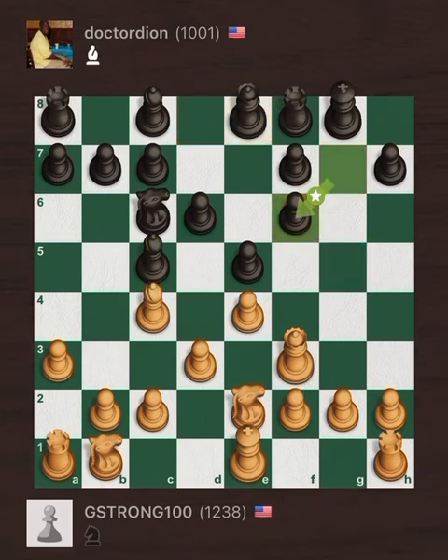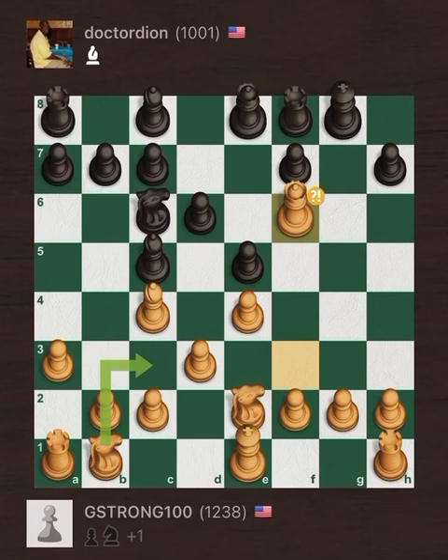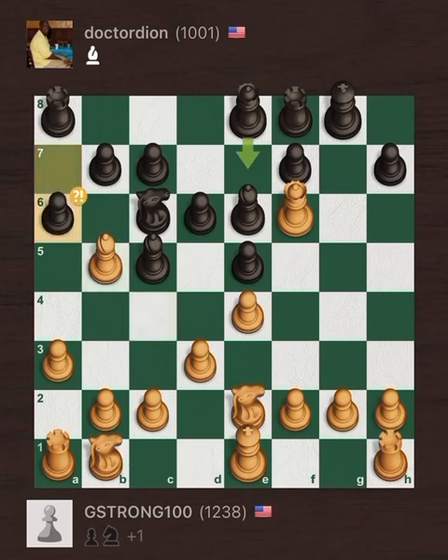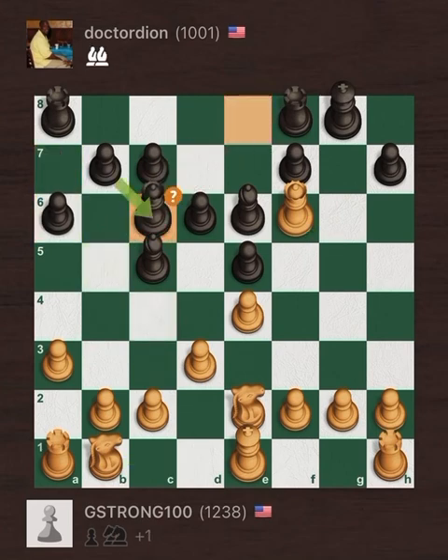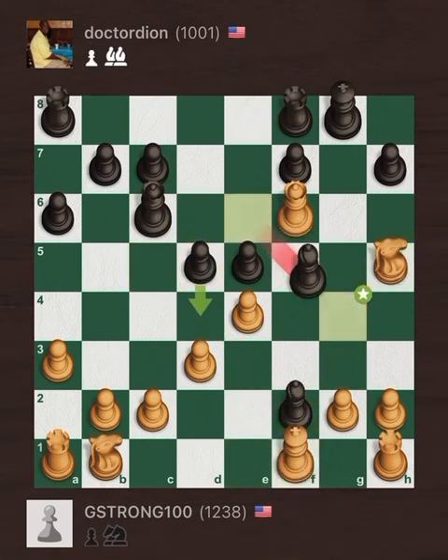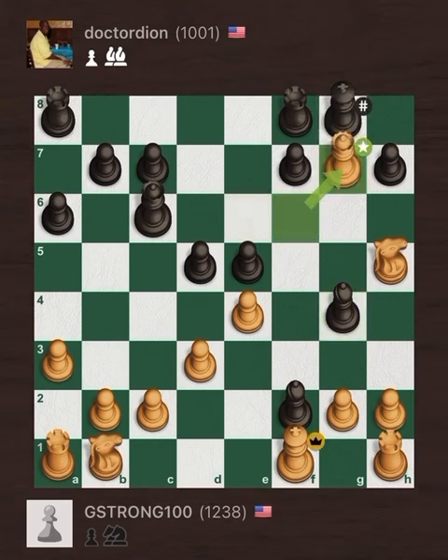Dion took back, but now his King is naked and exposed. Queen takes F6 finishes the exchange, and G-Strong 100 is up a pawn looking to put this one to bed early. That Queen E8 move was basically the turning point of the game, as G-Strong 100 maneuvered his Knight over to score a quick checkmate on Dion in 15 moves. G-Strong 100 wins game one of their two-game set and earns a point.